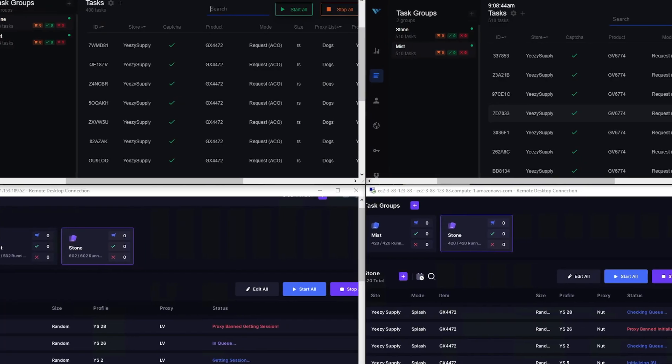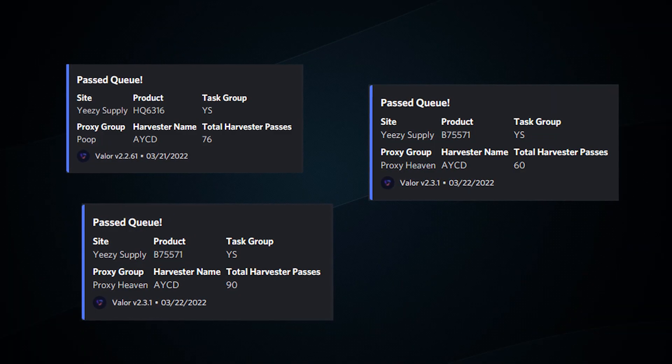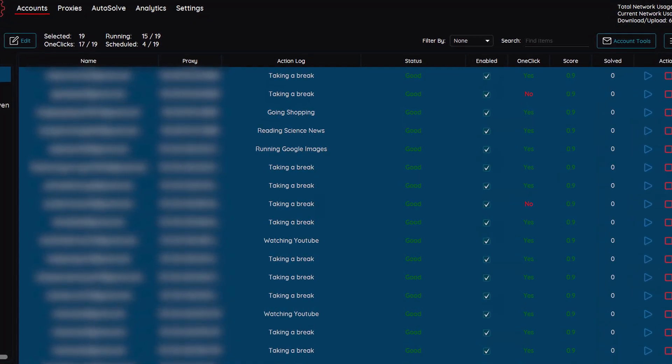Let's tackle the first thing that I know a lot of people want to know about, and that's how to pass the queue. I'm sure a ton of you run thousands and thousands of tasks and don't get past the queue very much. And for a while I was having the same issue until I changed some things around, and now you can see how many times I've passed in the past few drops. One of the most basic things you hear a lot is you need good gmails to pass the queue, and one way to achieve this is by farming in AYCD or any other capture tools. Farming gmails doesn't guarantee you're going to have good gmails in the future, but it definitely can help versus not farming them at all.